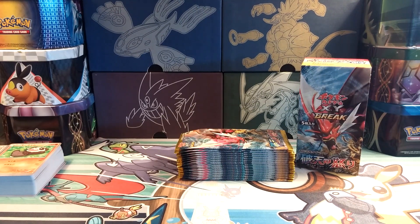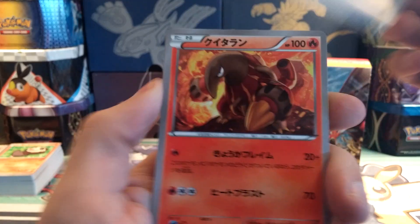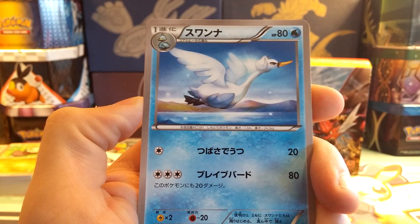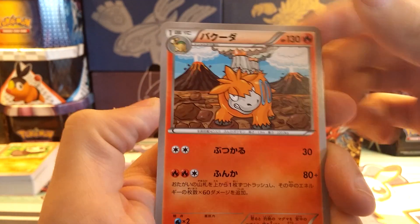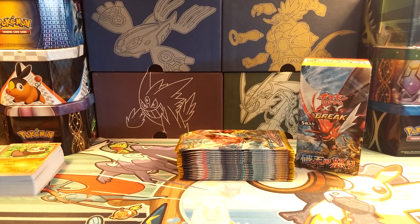Things I'm looking for in this box — really just want to do some work on my set. I want to pull a Break that isn't Raticate. I pulled three Raticate Breaks out of my first three booster boxes, so that would be very nice. I still need the regular Scizor EX, the regular Mega Gyarados EX, and I pulled the regular Espeon EX and the regular Ho-Oh EX. I need Trevenant and Greninja Break, and then I need pretty much all of the Full Arts.